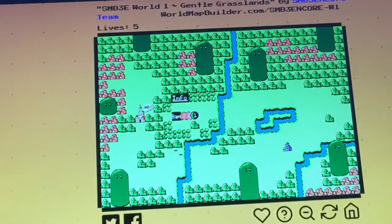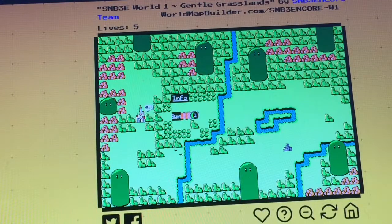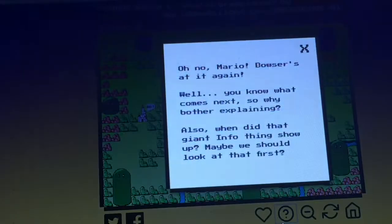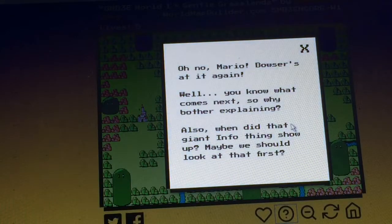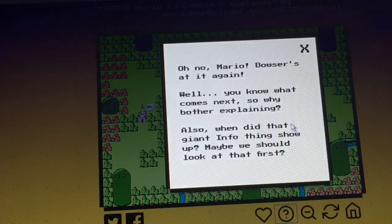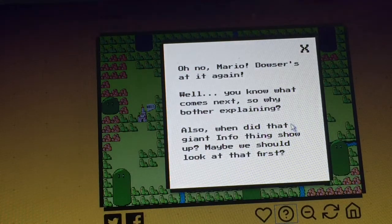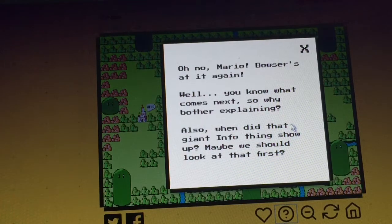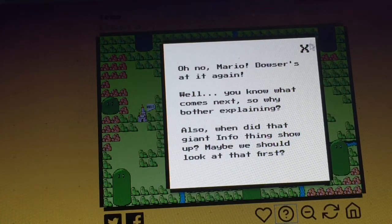We're starting the game now. There was some intro text but I think I got rid of it. Alright, here we are. Oh no, Bowser's at it again — you know what comes next, so why bother explaining? Also, when does that giant info thing show up? Maybe we should look at that first.